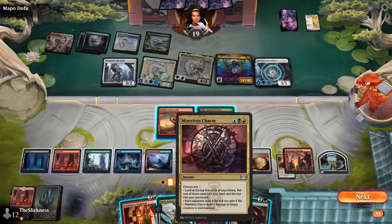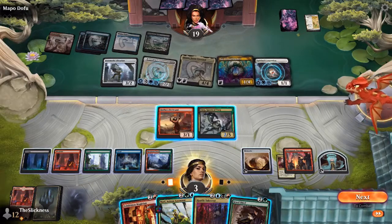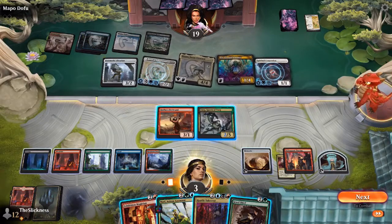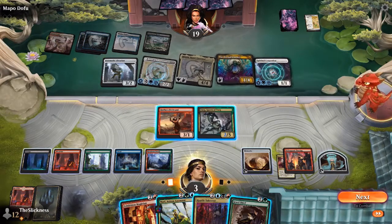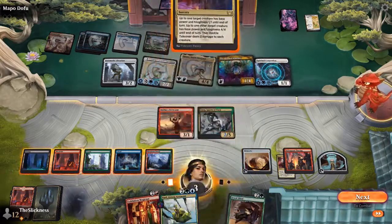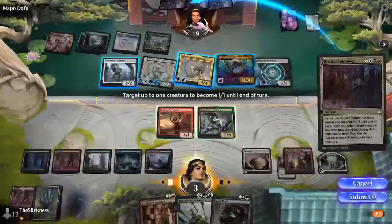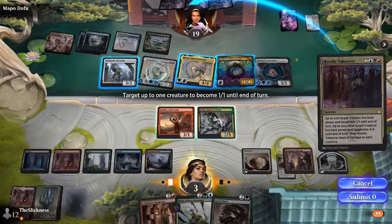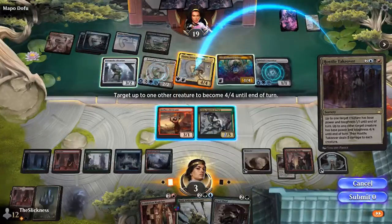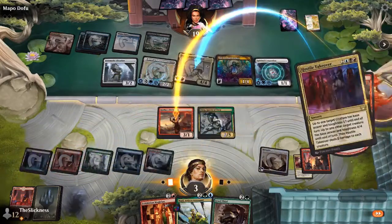Hopefully Andrew sees it — we saw last game there were opportunities for each player to win that they didn't see. There was just so much going on. I think Andrew will come to the right conclusion if he untaps with Zur. He basically has to cast Hostile Takeover now. Target one creature to become a 1/1 — looks like it's going to be Hinata — and make Radha's Firebrand survive the damage, but he has to pay the full seven.